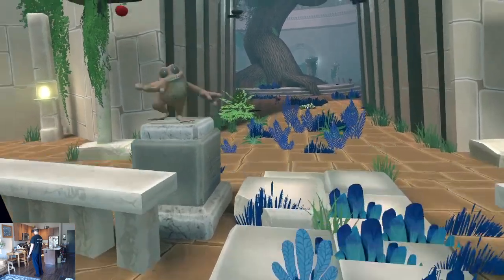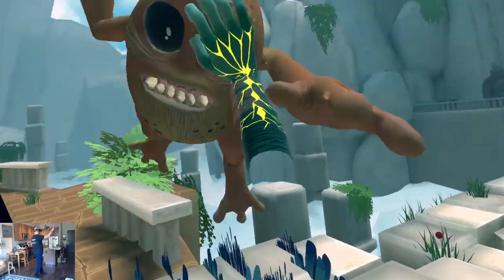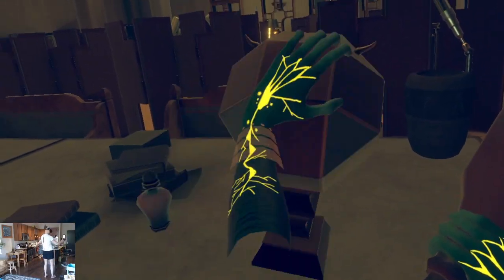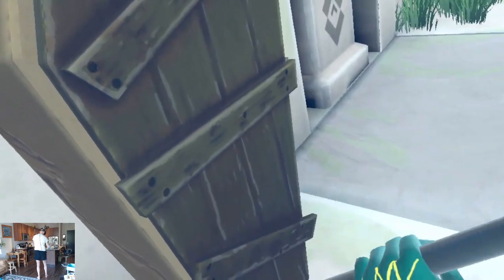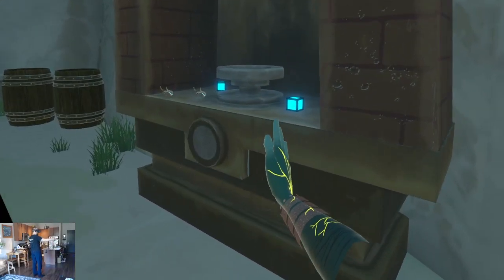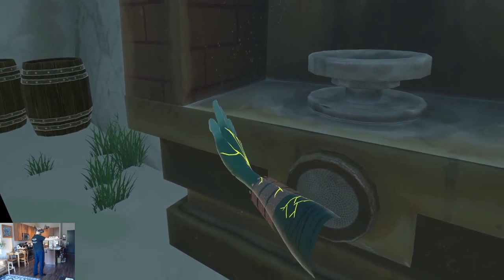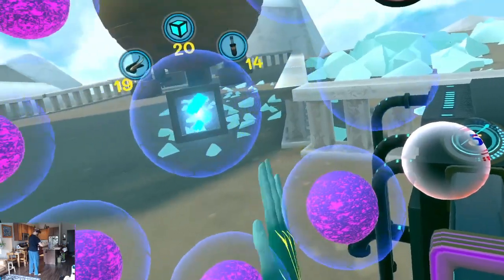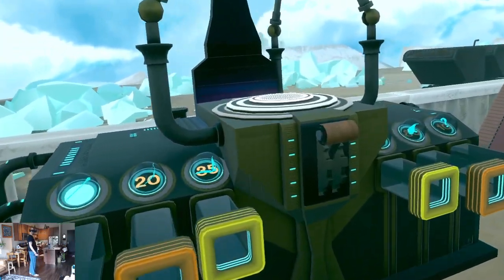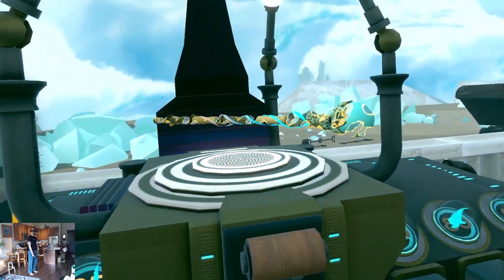Speaking of grabbing, the interaction system is really well done. There's plenty of debris to move around and lots of breakable boxes to look for currency and ammunition. The interactions feel heavily inspired by Boneworks, especially in the way that you can zip items to your hands. You'll definitely want to search a lot for currency, because it's by paying at a machine that you get the good weapons — and they'll eventually break with use, so there's a strong incentive to keep looking.